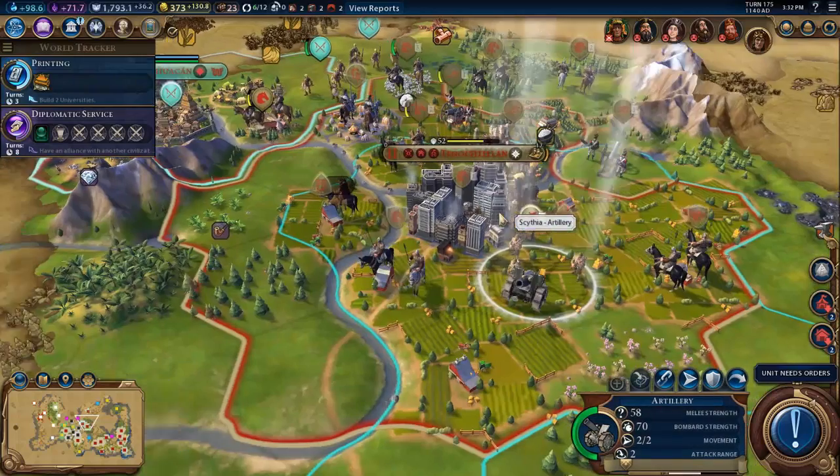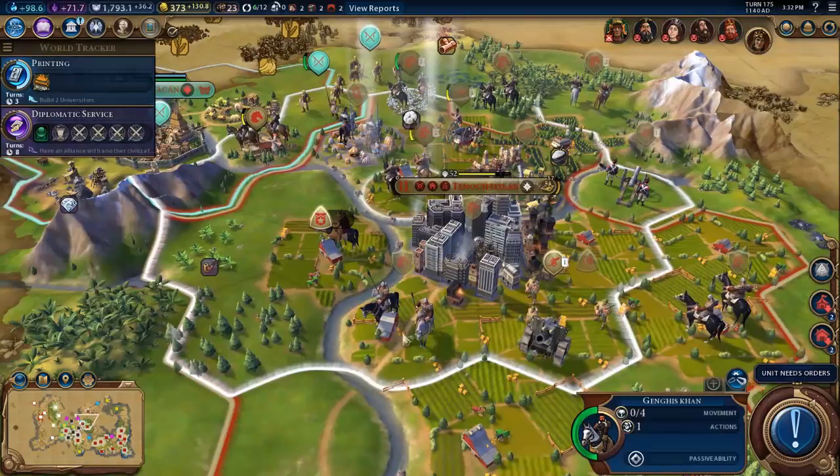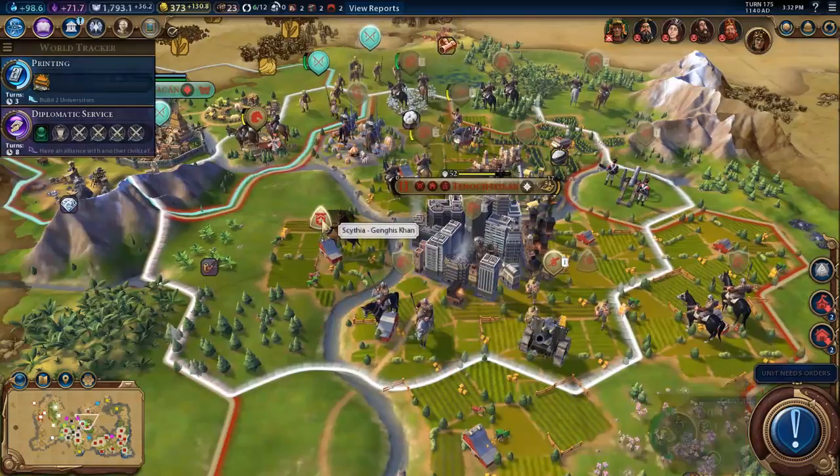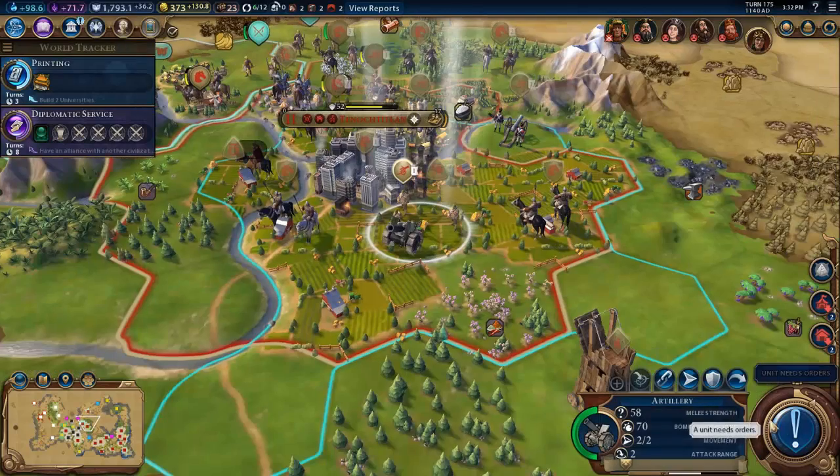The artillery — where do I want to move them to? I don't really know. Oh, Genghis Khan is by himself there. I don't want him to be by himself. I'll move him up so that he can give his special bonuses.